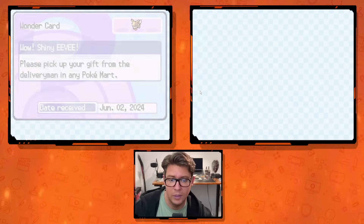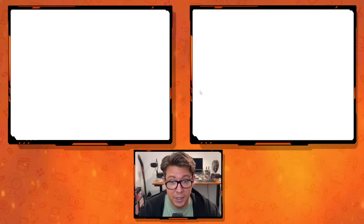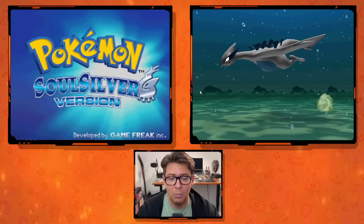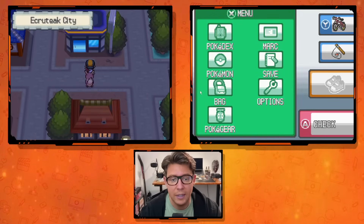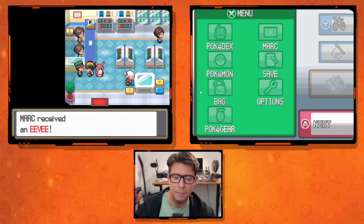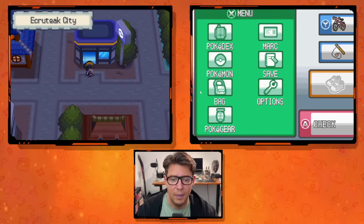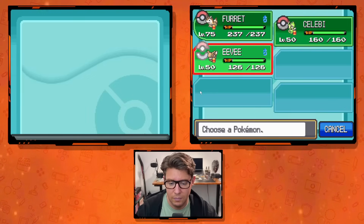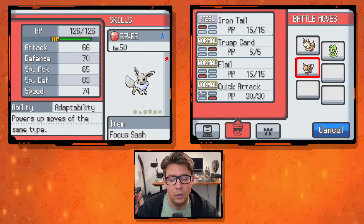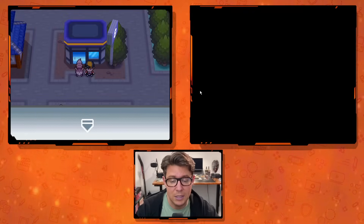Going to the delivery man in the Pokémart to redeem it. Mark received an Eevee — shiny Eevee, now I have to decide which evolution I want. Let's inspect it: Eevee is level 50 in a Cherish Ball, holding a Focus Sash. It knows Iron Tail, Trump Card, Flail, and Quick Attack, with the ability Adaptability, which powers up moves of the same type. Very cool. Going to save the game as instructed.